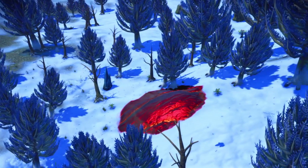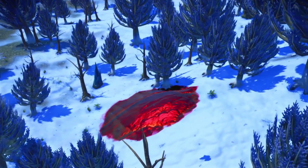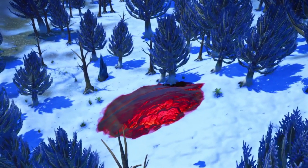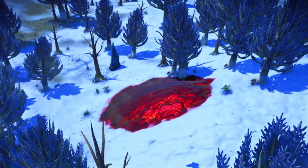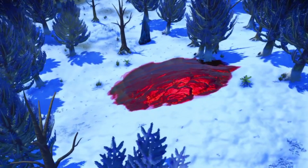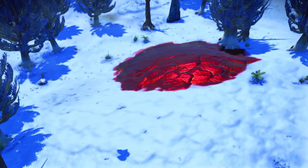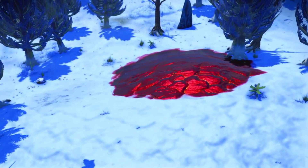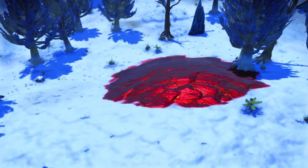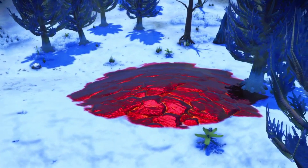We've reached the cadmium deposit now. It's pretty easy to spot from the air — if you're skimming over the planet surface, it's bright red, you can't really miss it. If it looks a little familiar, that's because it was called rubium in a previous update. We're going to pop down there and have a little mine and see what we can get from it.